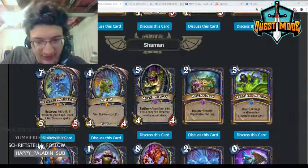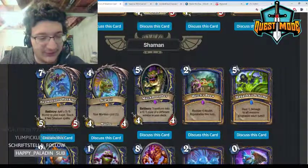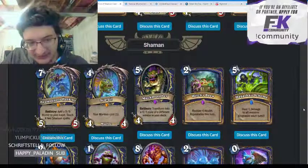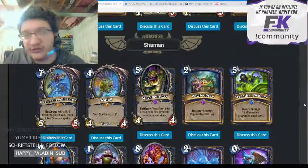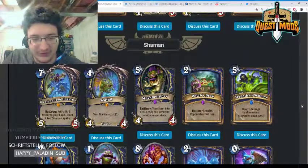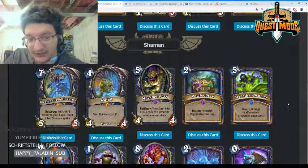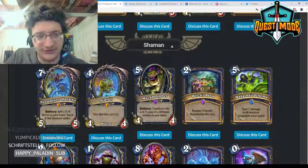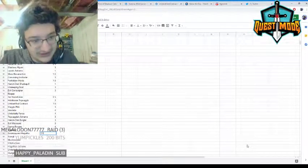Moving on to Shaman. Swampqueen Hagatha — seven mana, battlecry: add a 5/5 Horror to your hand and teach it two Shaman spells. This card seems very powerful. You lose a lot of tempo with the seven mana 5/5, but the value you get from the 5/5 the following turn — casting two spells off it — is very very powerful. It also seems like a strong effect with Shudderwock. I think this card will see quite a bit of play.